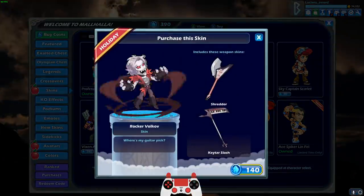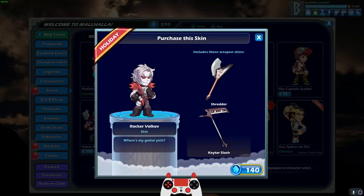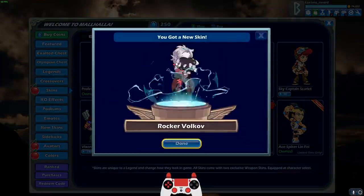And then we also have Rocker Volkov. It's not bad. It's all right. I kind of like it. It makes Volkov look a bit younger. This is probably like his high school days. 'Where's my guitar pick?' So the axe is literally a shredder, and the lance is like a keyboard lance. So pretty cool. I like it.